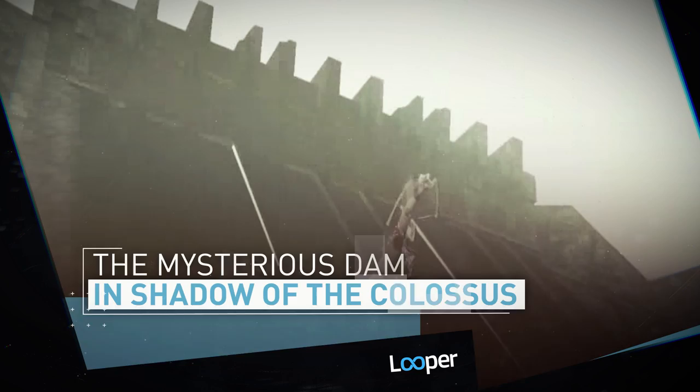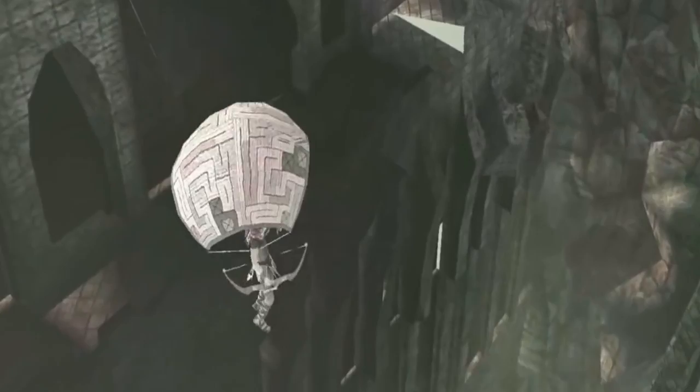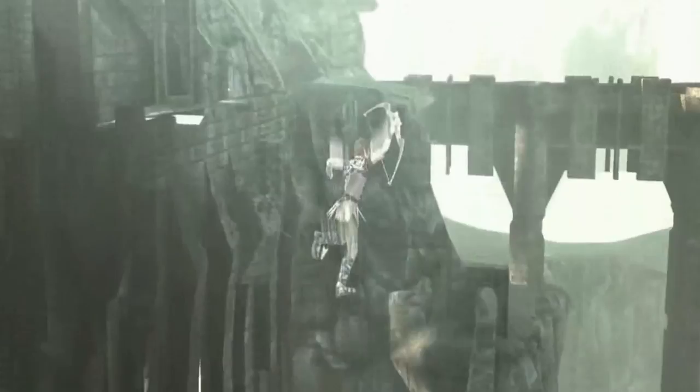The mysterious dam in Shadow of the Colossus. This PlayStation 2 adventure title is a cult classic, but developers cut a few things from the final version of Shadow of the Colossus and still left them in the code. One is a huge dam that some intrepid hackers found. The structure is immense and looks pretty complete, but nobody knows what it was intended for. Maybe it was meant to house a colossus? Or possibly just its shadow? It's a mystery.